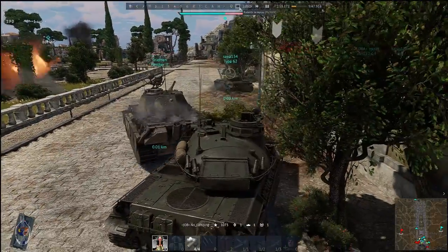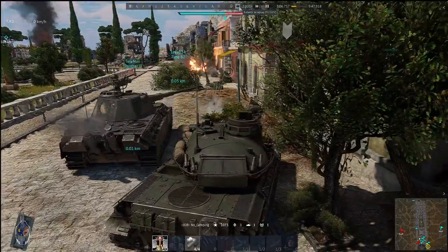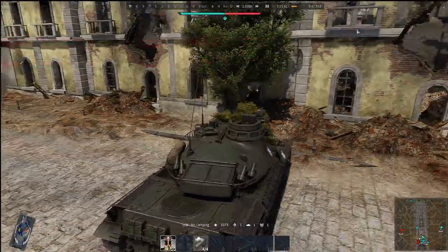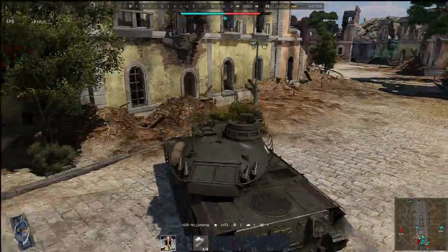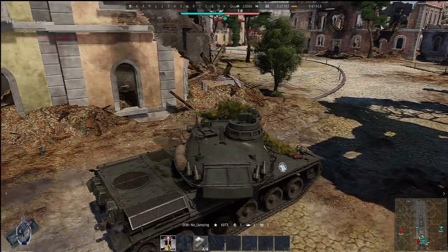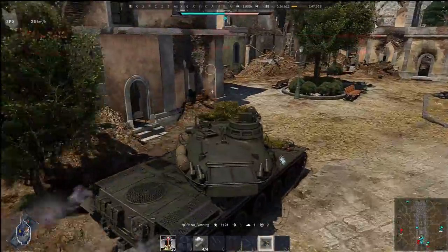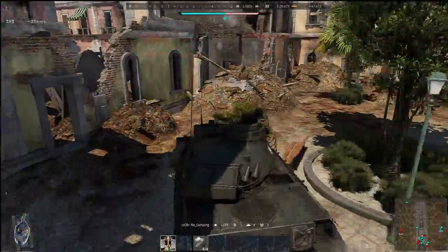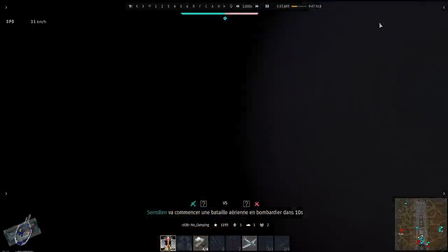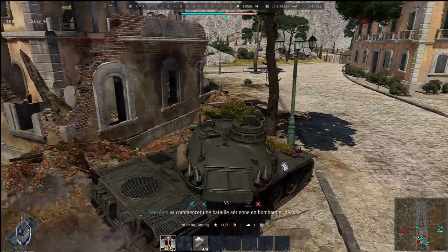I'm accelerating, repairing my tank, and taking this opportunity to clean this area. Now I'm going to flank the enemy by exploiting the streets on my left. I'm really following the building closely to avoid being sniped by an enemy. I'm checking if I can cross here — it seems that I can.